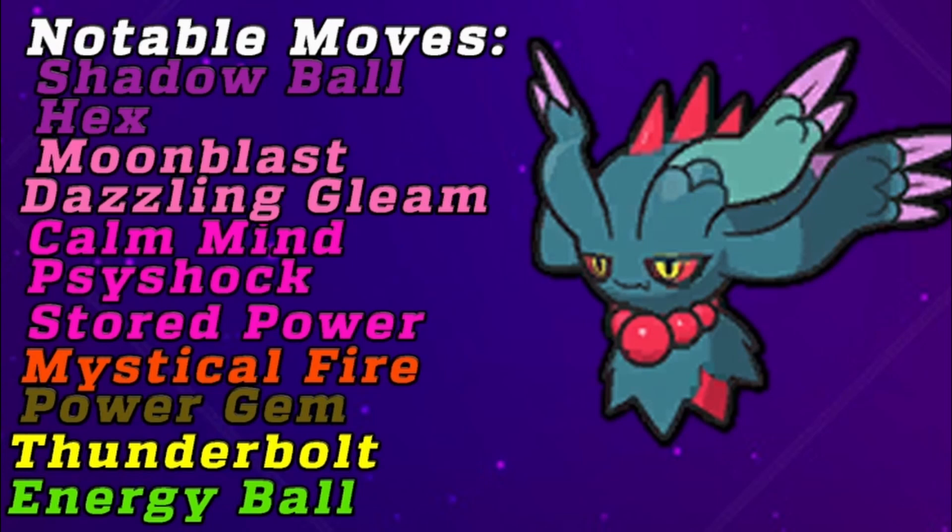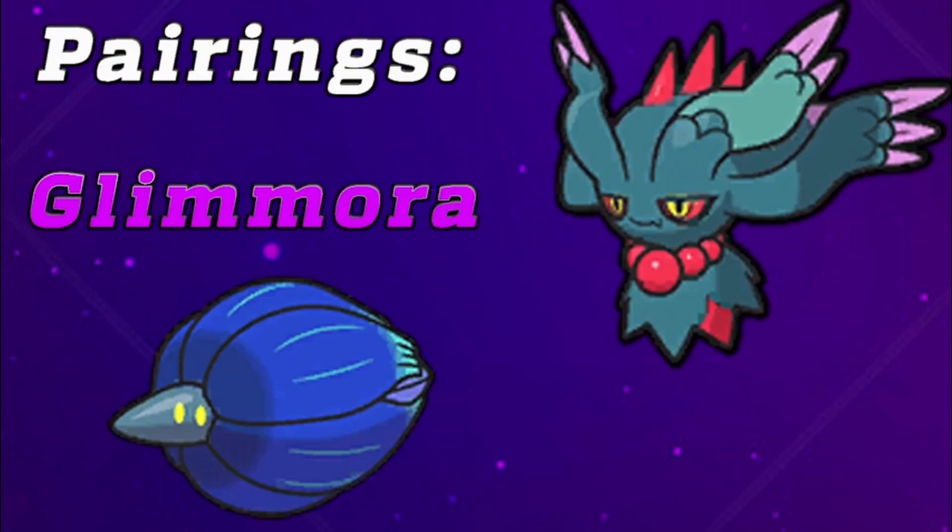For team pairings, first we have Glimmora. Glimmora is very, very good at setting up hazards and being a solid suicide lead. Typically you'll get up Toxic Spikes, Spikes, Stealth Rocks, and maybe a big hit off on average. All those hazards help Fluttermane become absolutely insane. Fluttermane has base 135 Special Attack, Special Defense, and Speed — and with hazard stack, since fewer mons have Defog and Rapid Spin now, Glimmora really allows Fluttermane to shine.